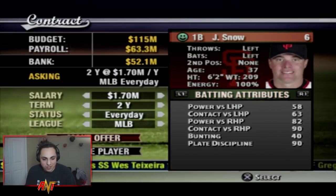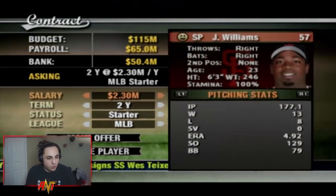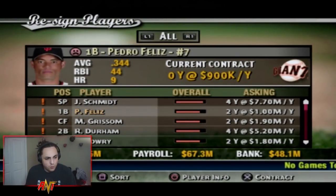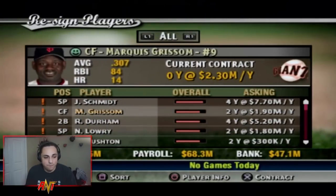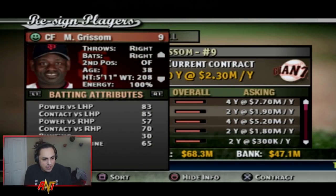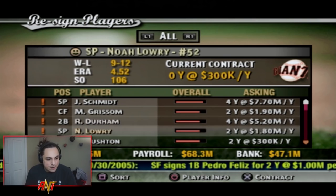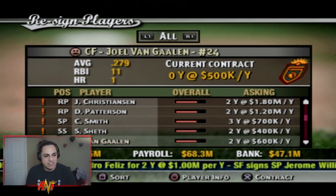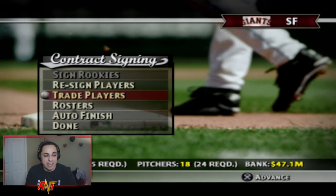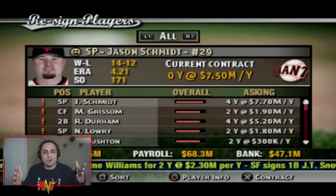JT Snow wants 2 years as an everyday player — I'm cool with that low of a deal. Jerome Williams gets re-signed as our fifth starter. Pedro Feliz was very good so we're making him our first baseman. Marquis Grissom had a fantastic season but I want to get younger. I'll likely offer most of these guys contracts. Trades feel almost impossible so I'll handle that off-camera.